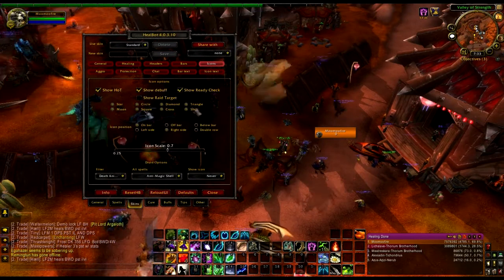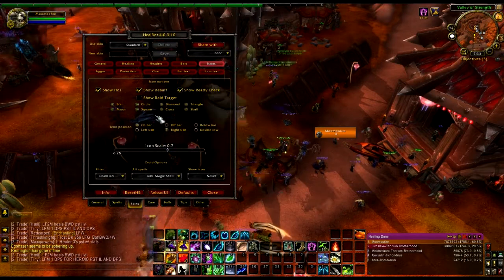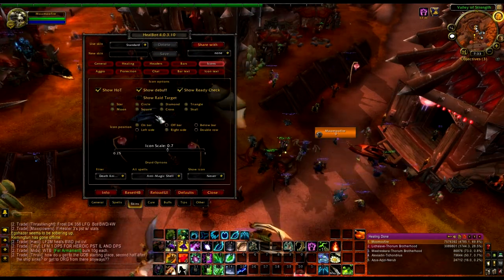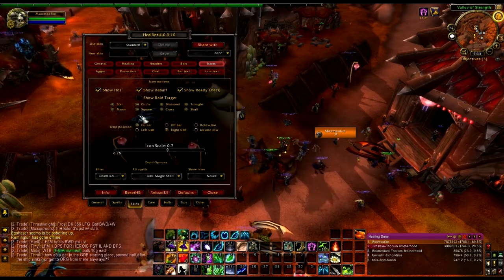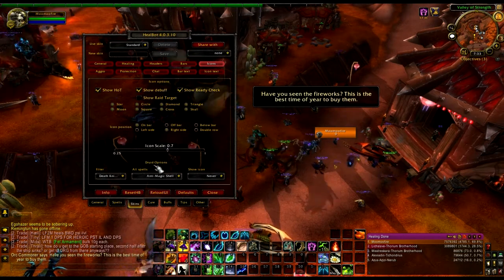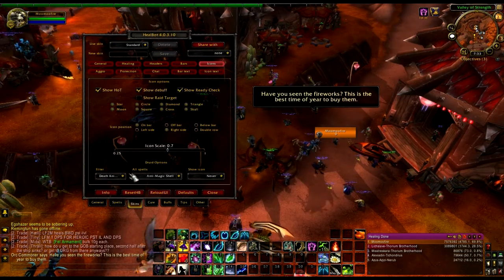Also if you're using raid targets you can deselect some and select some. Like if your guild always uses star and moon for their main tank and off tank, you can deselect all the others so only those two show up. Icon scale — obviously this is how big they are. These are my druid options; if you're a paladin it'll show paladin options, all that good stuff.